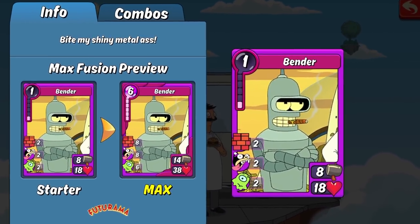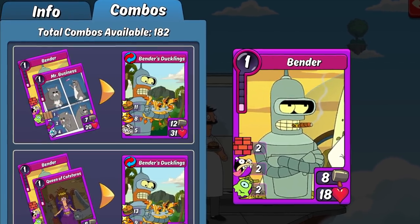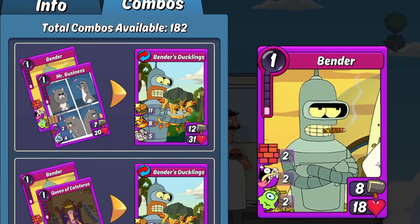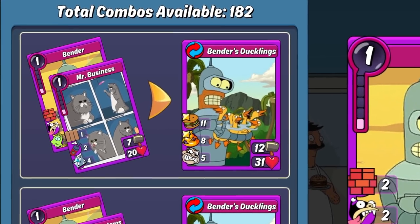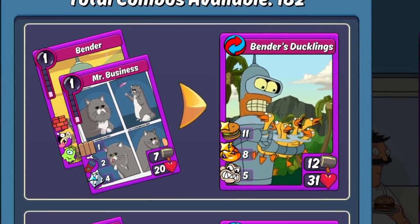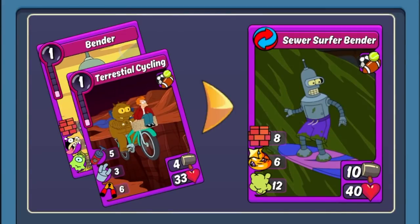The other character in the box is Bender. Bender is a pretty balanced out character — his stats don't really lean one way towards offense or defense, he's pretty in the middle with 14 attack and 38 HP. His skills lean him a bit more towards defense with Sturdy Wall and Payback, and he does have Leech to be self-healing. What really comes into play with Bender is his combos. He can make 182 combos across the game right now, so quite a few options there.